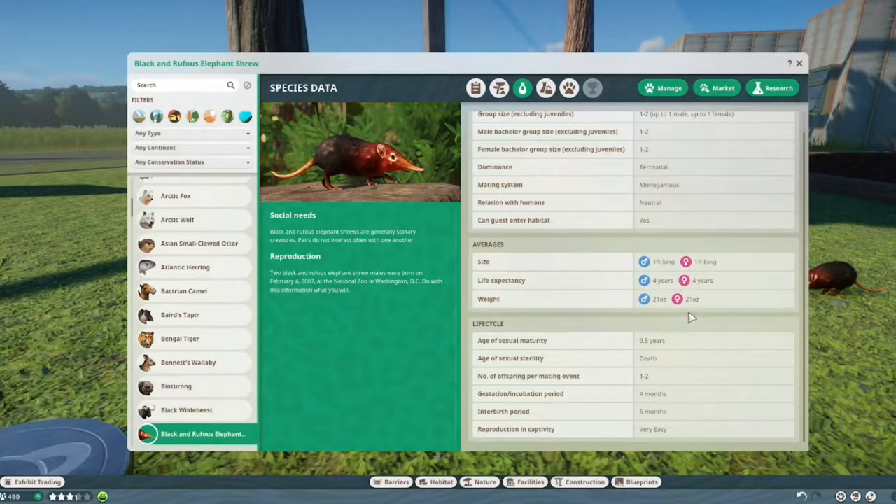They can grow up to four years old and weigh about 595 grams — a bit above half a kilo. They reach sexual maturity at 0.5 years, which is six months, and they can reproduce until they die. They will give one or two offspring every four to five months and are pregnant for four months. This should be very easy to reproduce in captivity.